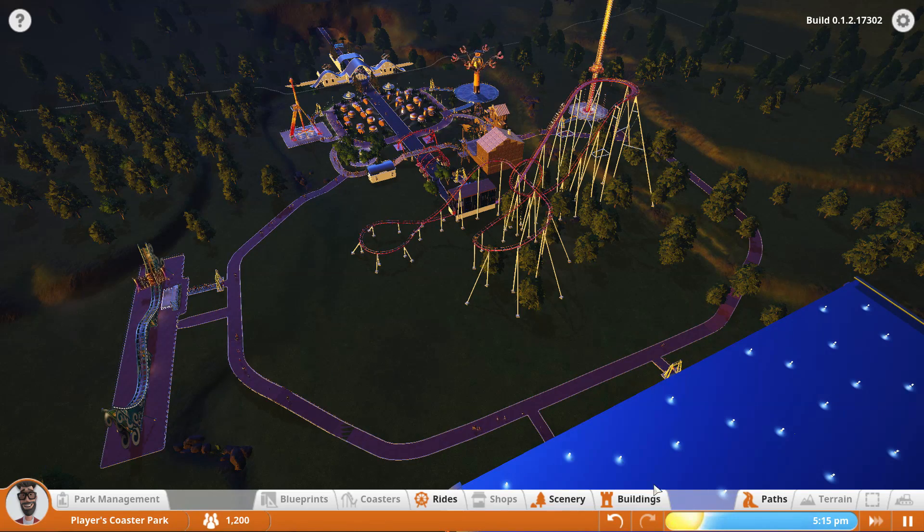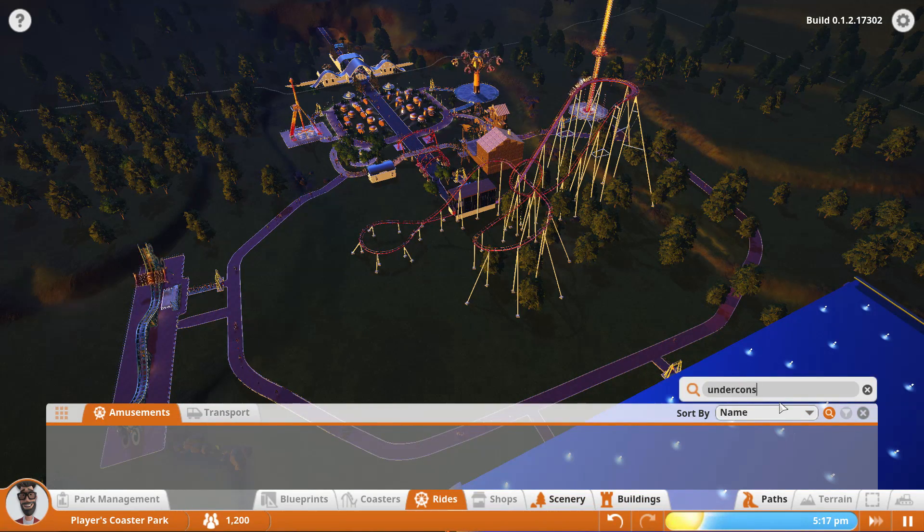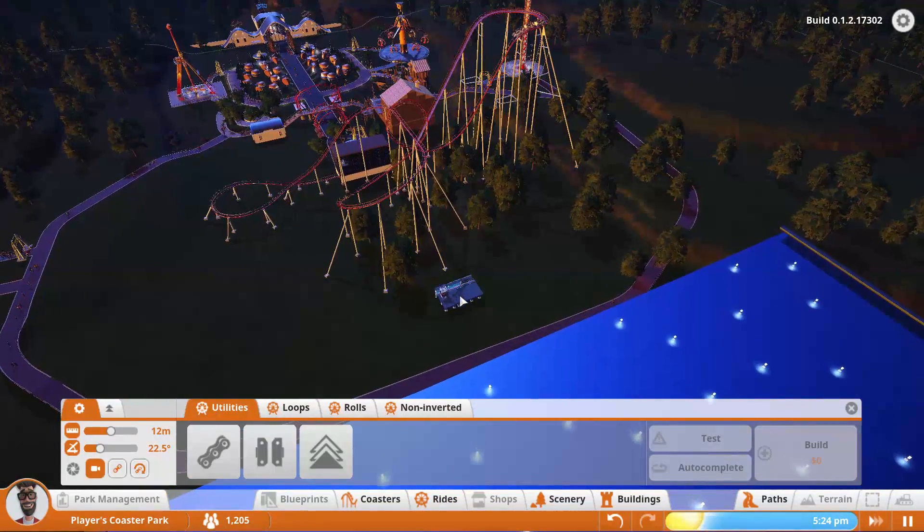We do need to unlock those right now — under construct. There we go, got the coasters. I'll probably use the blue one even though we already used it here. We only have technically two colors right now, so oh well. Let's start it right here.